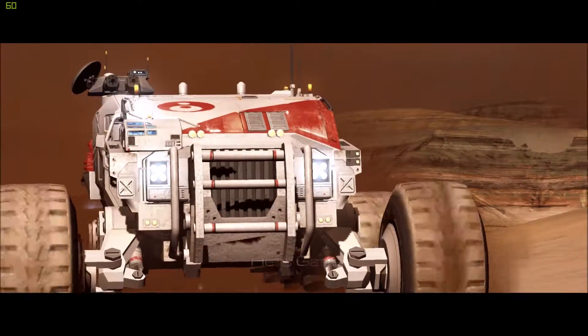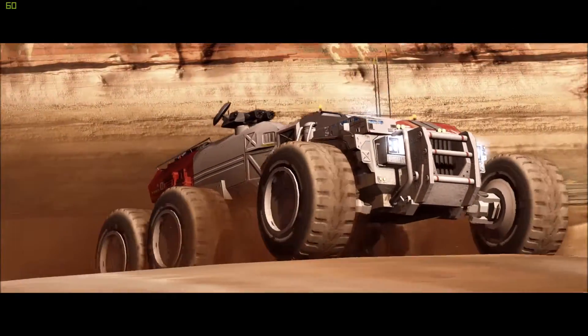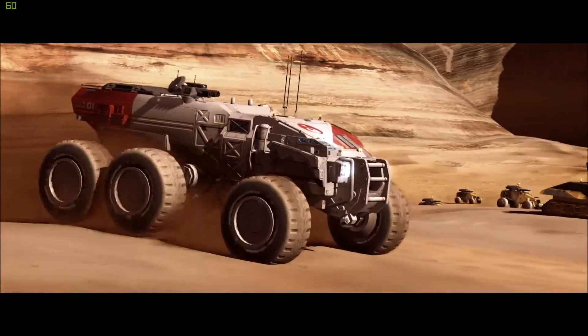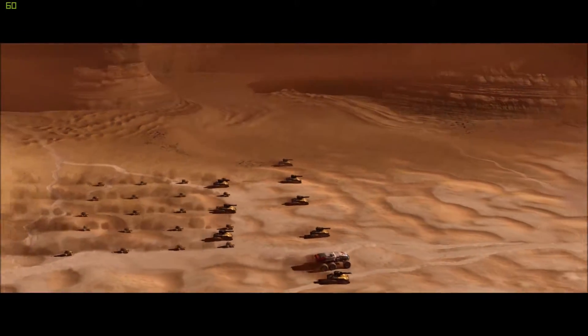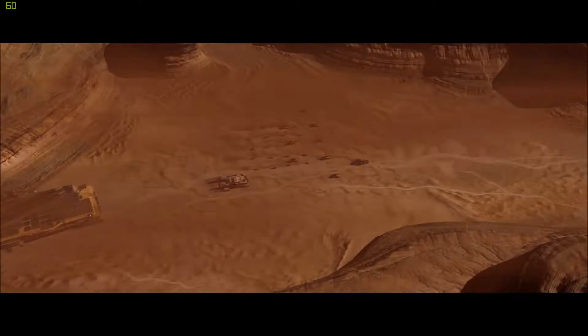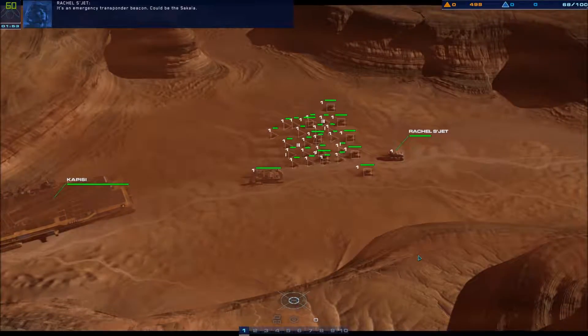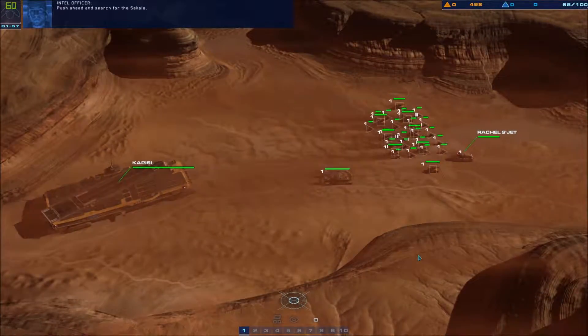The carrier Sakala has confirmed they are moving east with significant force and are expected to meet us at these coordinates — east of Cape Wrath, a place known as Hell's Gate. I'm picking up a faint signal — a Capizzi transponder beacon. Could be the Sakala. Push ahead and search for the Sakala.